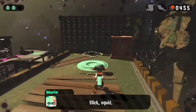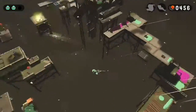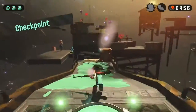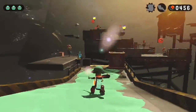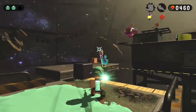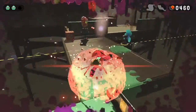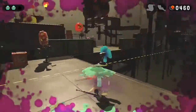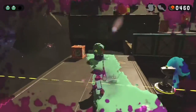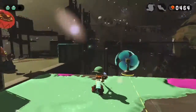Now we're going to transport to the next checkpoint. In this level we have to get to the end to get to the Zapfish. That's an enemy — it's shooting ink, which is bad, because that can make us take damage.